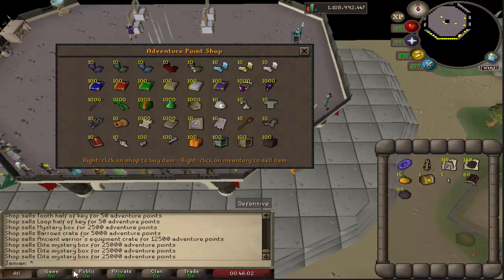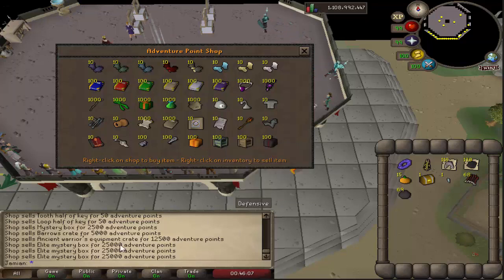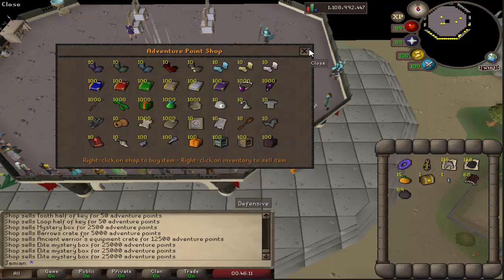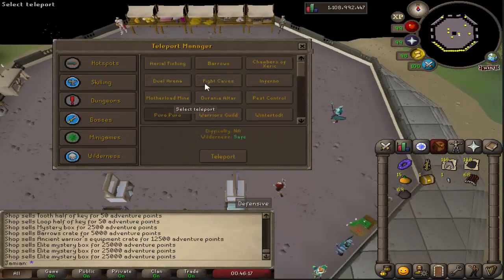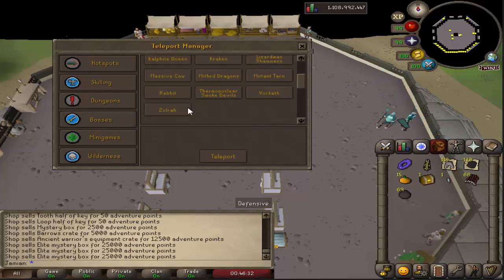You do get adventure points every day for logging in, and if you start saving up your points you can start getting some free elite mystery boxes. There are also a couple of changes to the teleport interface: I added an Ardy market teleport — if you're on Ancients, there's no way to get to Ardy other than the fishing guild teleport, so I figured I'd add one. And I also fixed the massive cow boss teleport — it used to send you into the void, now it correctly teleports you to the massive cow.